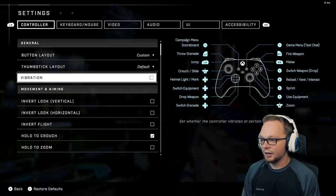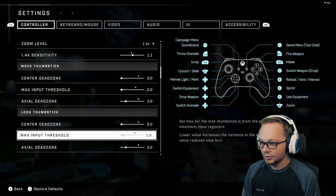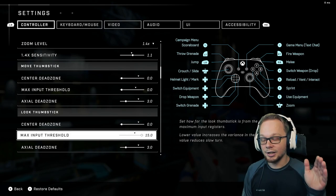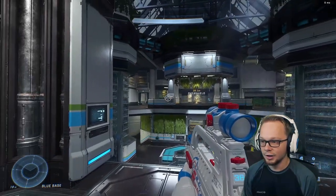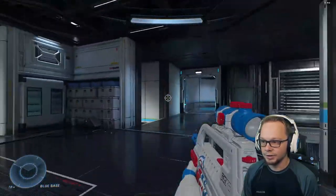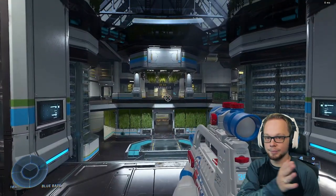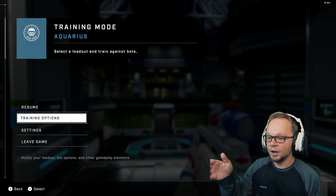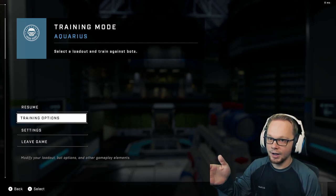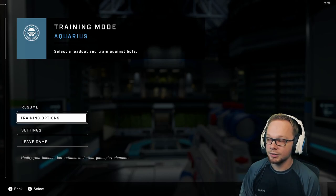Now let's say I put this max input threshold at 15. That means it's going to hit my acceleration faster, so it's going to spin faster. See how quickly I get to my max acceleration — it goes much quicker. So if you want a faster time to get to your acceleration, you want to bump that up to 15.